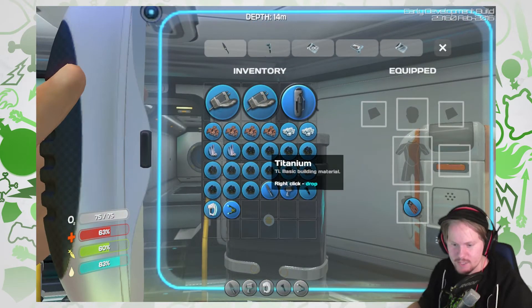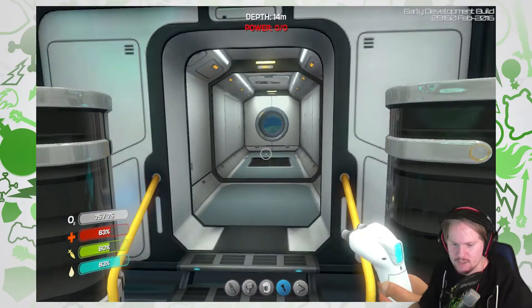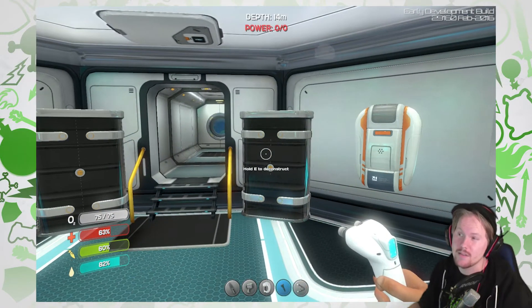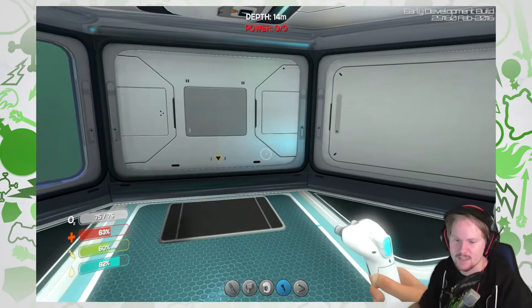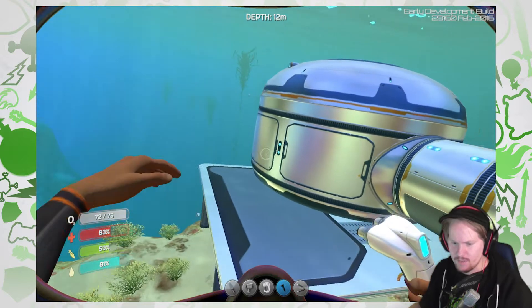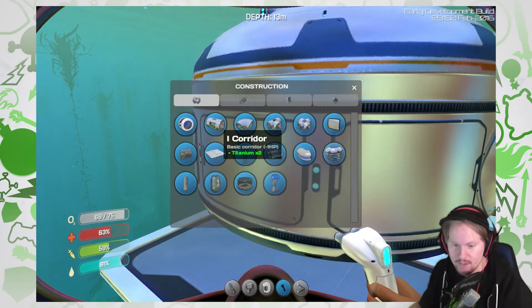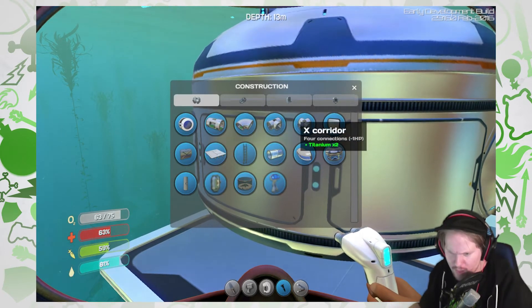But now we can still build more rooms. I want to build a corridor that way but I think I have to go outside to do that. I can put stuff in these lockers. And next time I'm probably gonna build some stuff off-cam — build these guys, get more quartz and stuff. I need to upgrade the Seamoth to go to deeper areas.